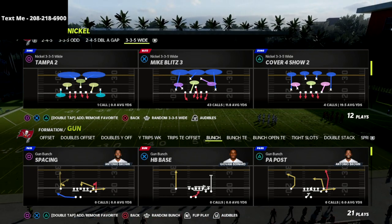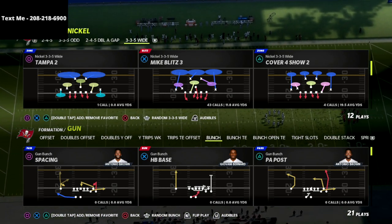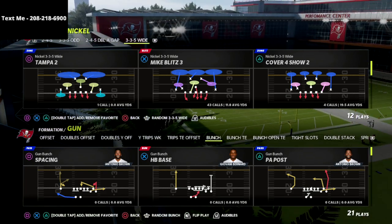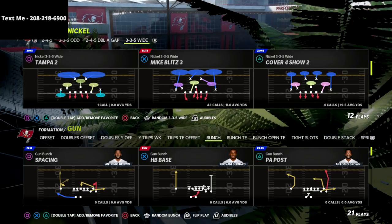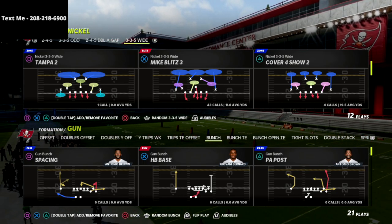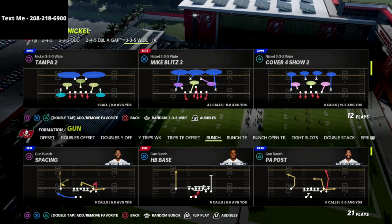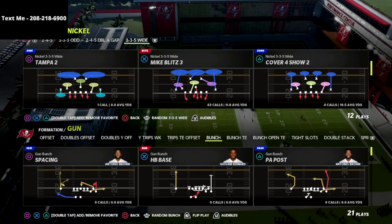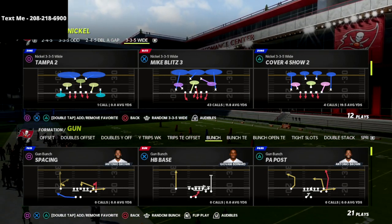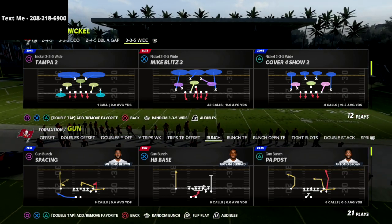I just released my first offensive guide of the Madden 22 season out of the Seattle Seahawks gun bunch. I think this is the best offense in the game right now and it's more than likely going to stay that way for the majority of the season. I don't think the patches they're talking about from a zones perspective is necessarily going to change the fact that this offense out of Seattle is absolutely lethal. If you purchase the guide today, we are going to be updating it throughout the course of a couple of patches so that you always have the most up-to-date version of the gun bunch offense.